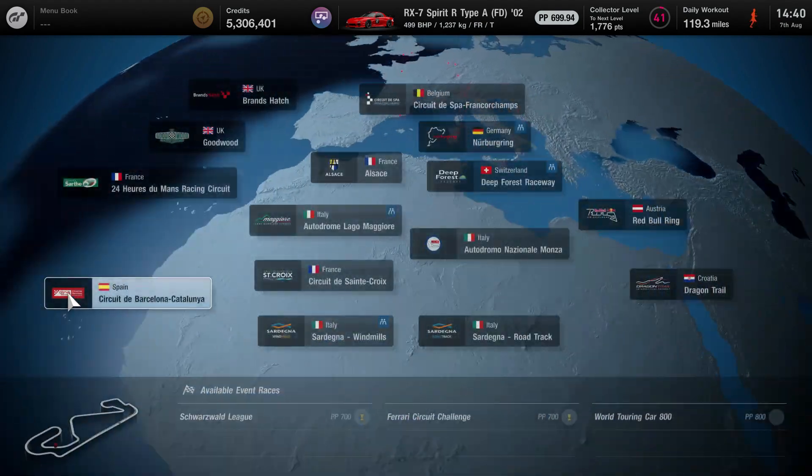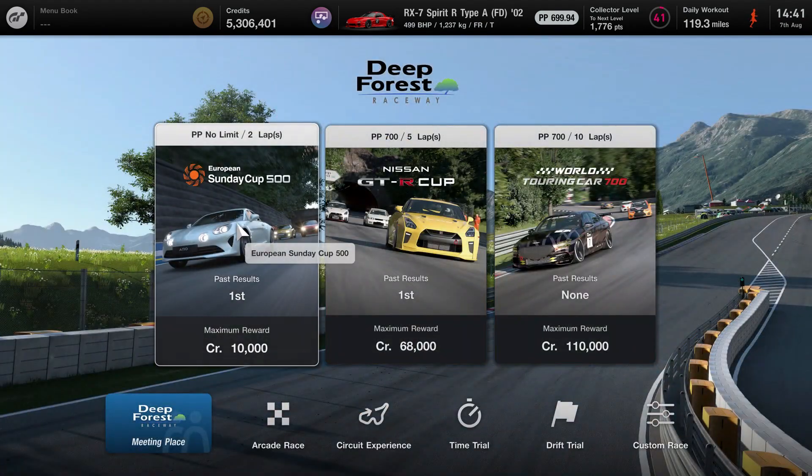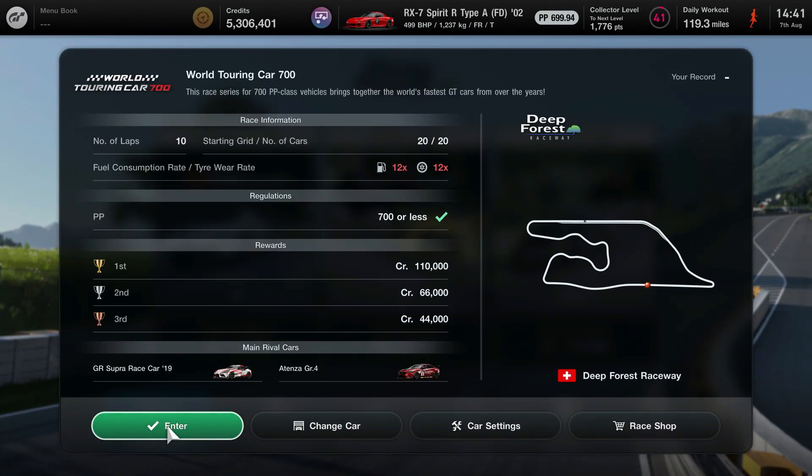So in this one we're going to be taking on a couple of the races you unlocked at the final hurdle. We're going to be doing this one in Deep Forest first of all in an RX7.